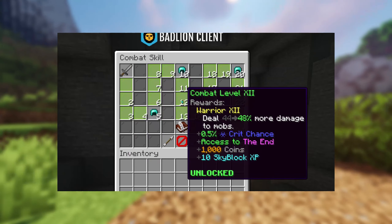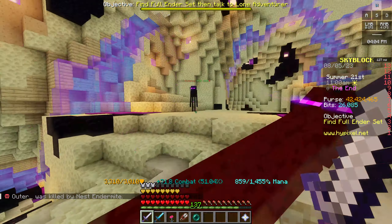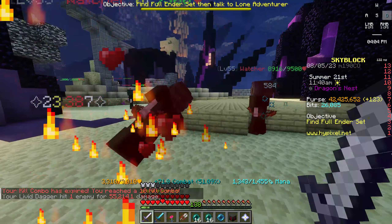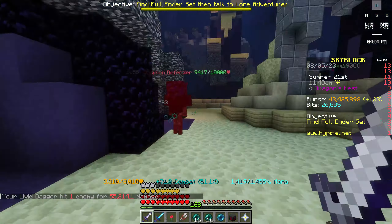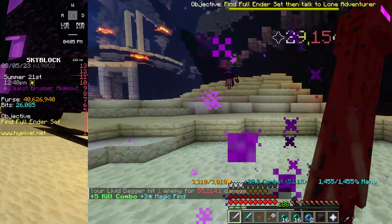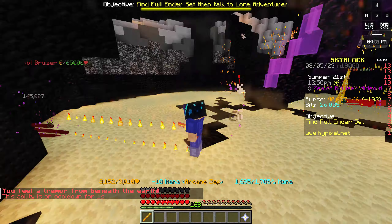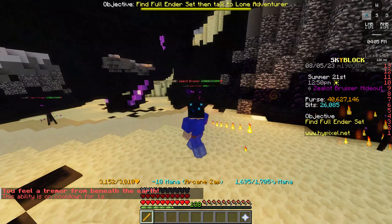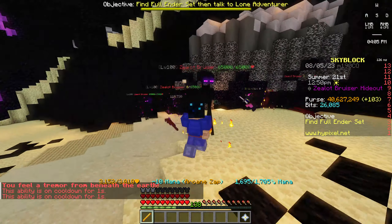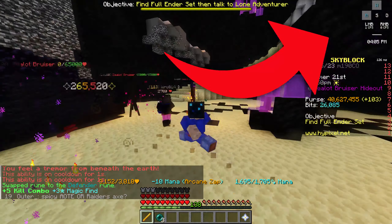When you've farmed ice walkers for a while and finally reached combat level 12, you unlock the end island. Now you can farm the enderman, or if you are a bit further along, the watchers, obsidian defenders, and zealots. If you have 3-5 million coins available, buy an aurora staff and aurora armor and farm the zealot bruisers in the bruisers hideout. With that gear reforged to mana, you can easily farm the 65,000 HP mobs. This is also a great money making method — the full video is linked in the top right corner.